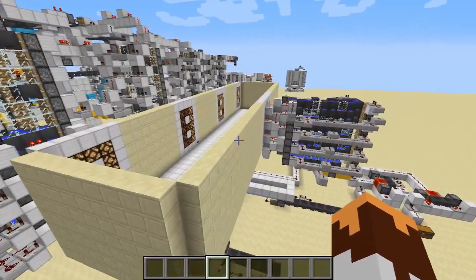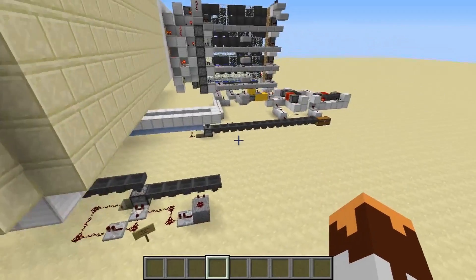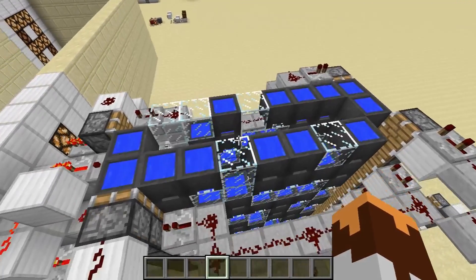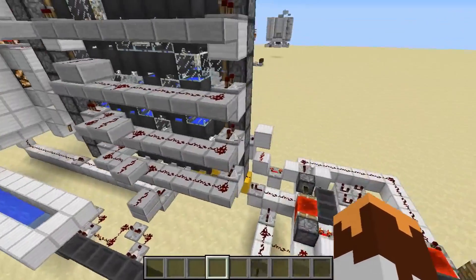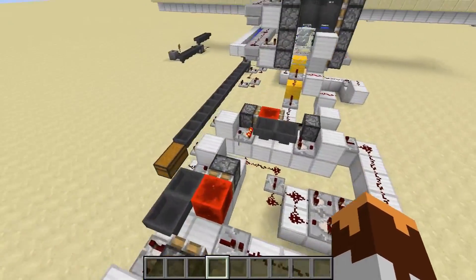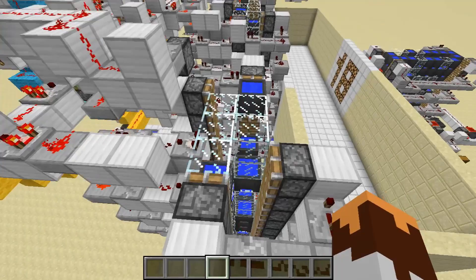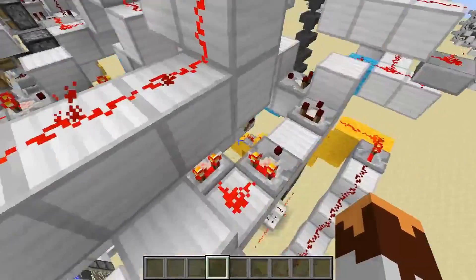I'm not going to teach you guys how to build this - it's not practical in a survival or creative world - but there are a lot of things in here that I can teach you from it. Piston feed tapes are a great tool, and this is an extended version. Normally they go up to 10; this one goes up to 18 and there's a unique circuit for that. We also have multiple hopper clocks timing each other to make everything work correctly, and more piston feed tapes over here that are only six numbers instead of 18.